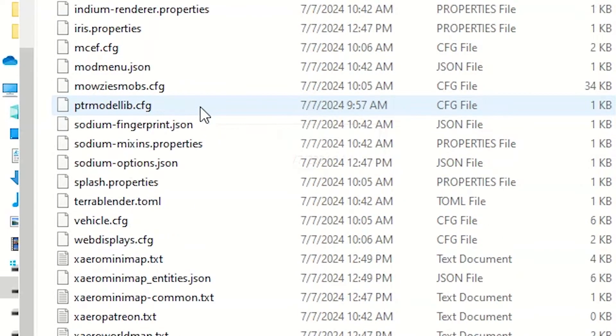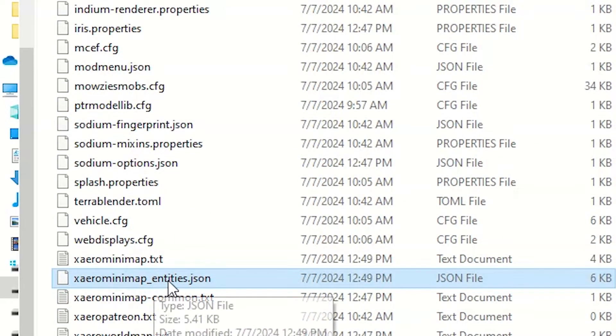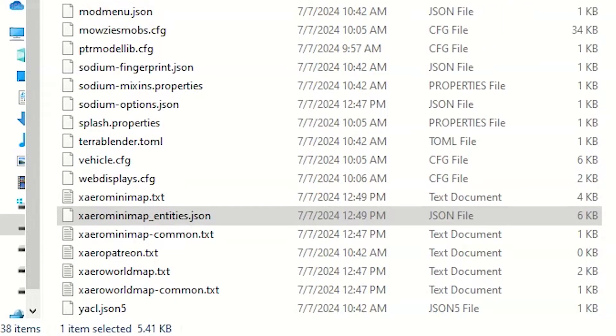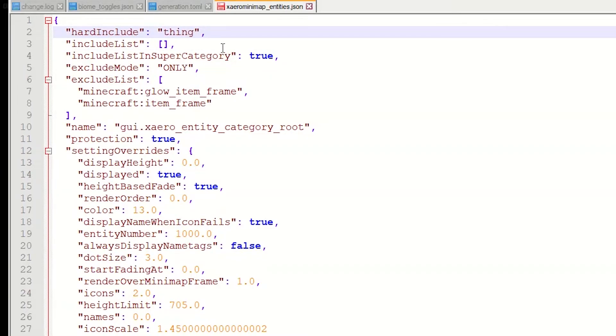In the config folder, scroll down and find the file 'xaerominimap_entities.json'. Right-click on this JSON file and open it with any text editor. I highly recommend using Notepad++, which works correctly with this. In the file, you'll see a 'hardExclude' section — click there and clear it. Then save.